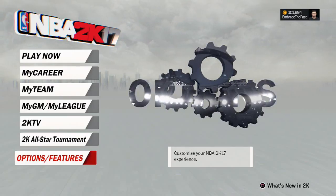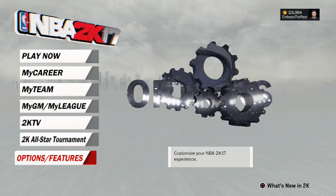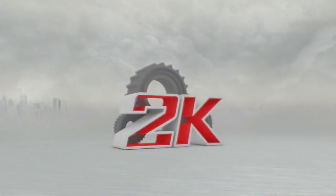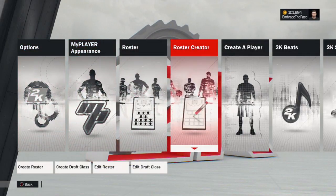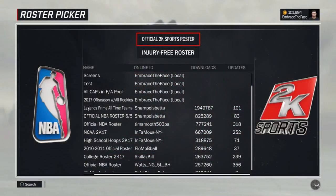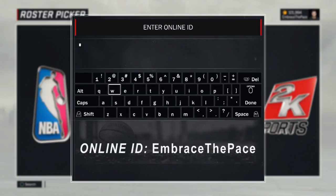As far as what you're going to need to do on the game to download this roster: once you open up your 2K app on your PlayStation 4, just scroll down to Options and Features on the main menu, scroll over to Roster Creator, click on Create Roster, and then you're going to want to click Triangle. This is only on PS4, so click Triangle, then click on Search by Online ID, and then just type in my online ID, which is Embrace the Pace with no spaces or anything.